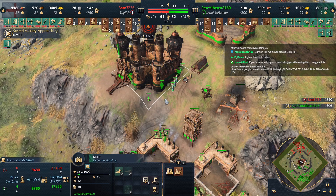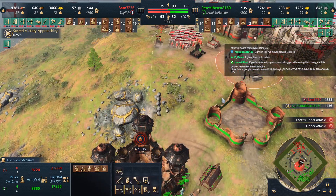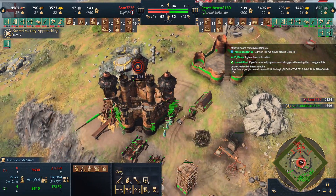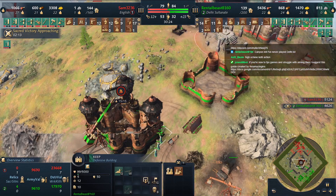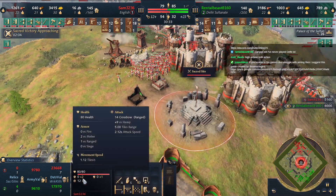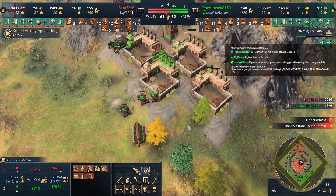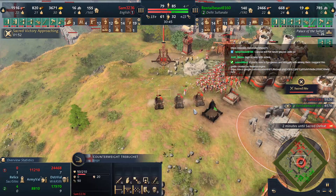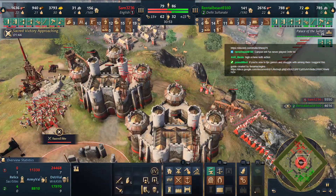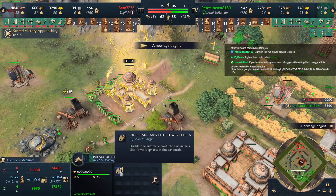Actually no, it's not healing — it's losing about 30 health each cycle. Rental Beast has 5000 food — what's going on? The army is moving forward; I don't think Sam realizes he can actually do that. Two minutes until sacred victory — Sam doesn't want to risk anything, which I respect. This keep almost healed; the other keep just built. The keep is dead.